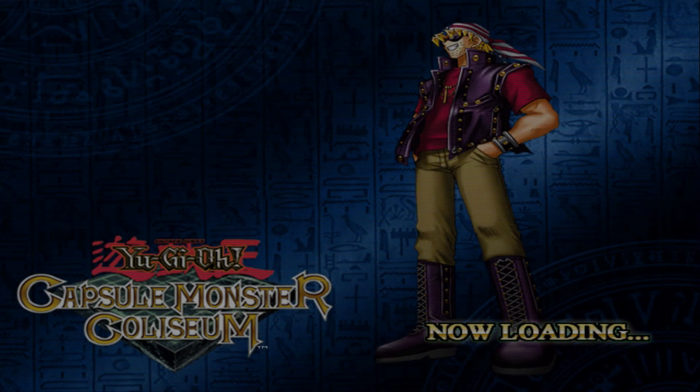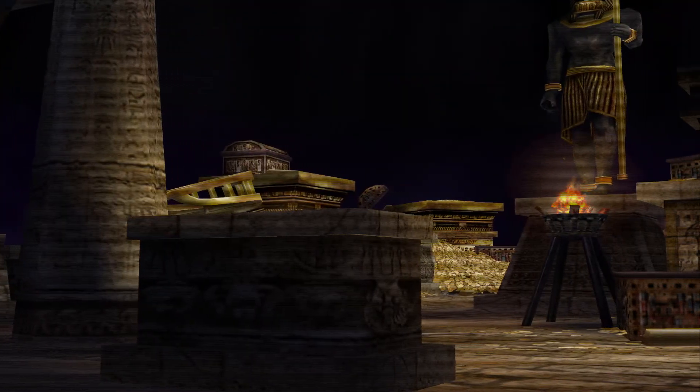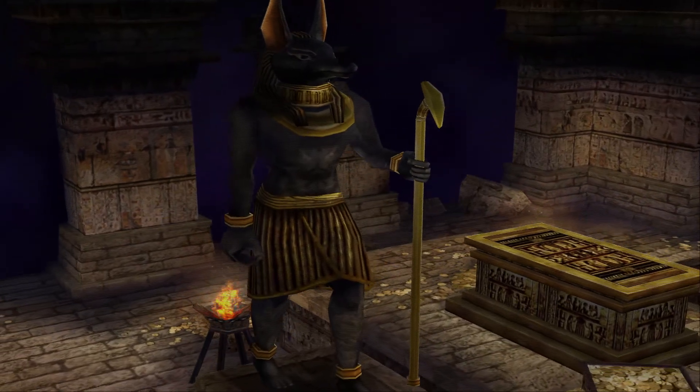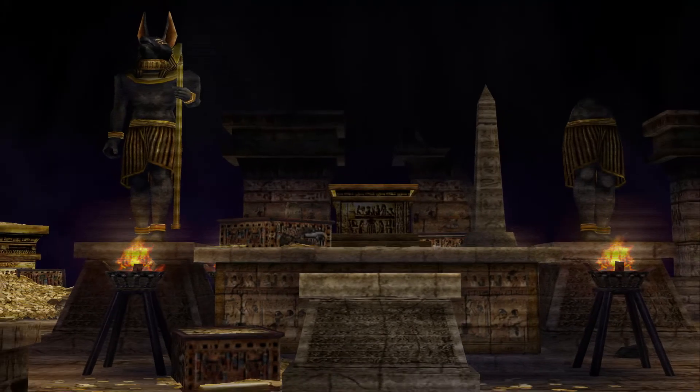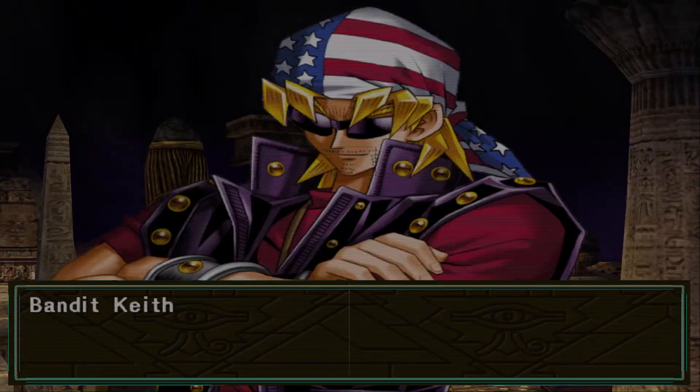Today we have Bandit Keith. The first thing I'm gonna do here is surrender to give myself access to Psychic Kappa again, since I lost it and I still want to get it to level 6 before Pegasus. I absolutely don't have to do that — I can do it on Merrick — but it's just more convenient to do it all at once.